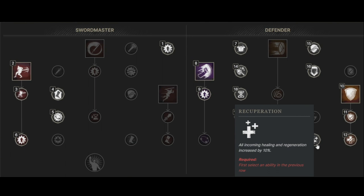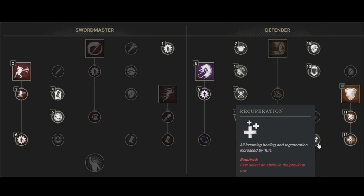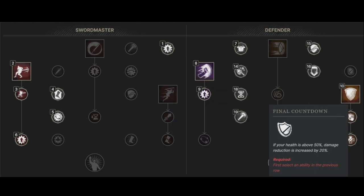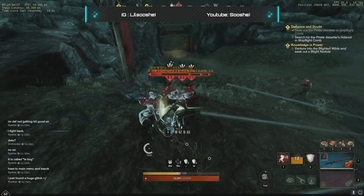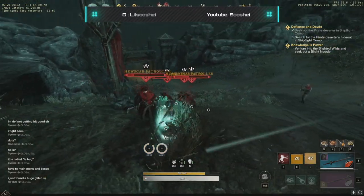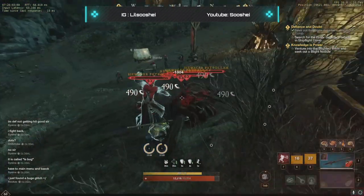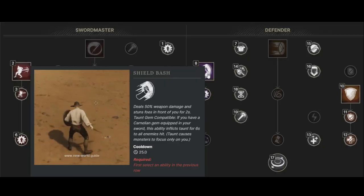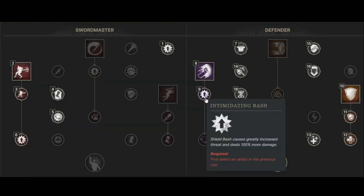Recuperation increases all of our healing and regeneration abilities by 10%, and this applies to all healing abilities. Defiant Stance is one of my favorite abilities in the whole game — it gives you reduced damage and a heal at the end the way we're specced. A cool trick is that you can cancel Defiant Stance by switching to your other weapon and get that heal right away whenever you need it. Here's a quick demonstration of using Defiant Stance into Reverse Stab and it resetting all cooldowns back to zero. For my final talent, I use Shield Bash — a great single target taunt. When you spec into Intimidating Bash, you get 100% extra damage and 100% more threat.